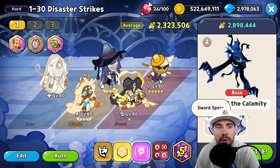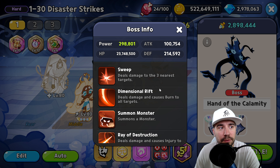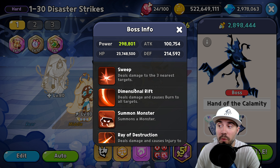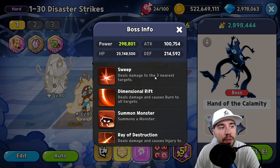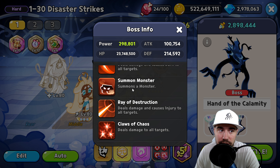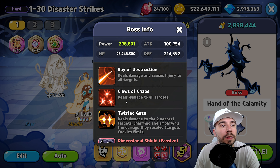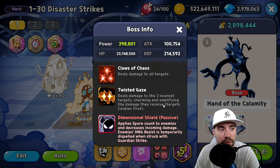We're going to run into a mob with Shield Spore and Sword Spore first, then hit our boss — Hand of the Calamity. The boss's power level is about 300,000 with 24 million HP, which is a lot, and it takes almost the whole time. Sweep deals damage to the three nearest targets; Dimensional Rift deals damage and causes burn to all targets; Summon Monster summons a monster — very important; and Ray of Destruction deals damage and causes injury to all targets.